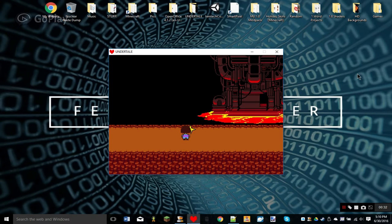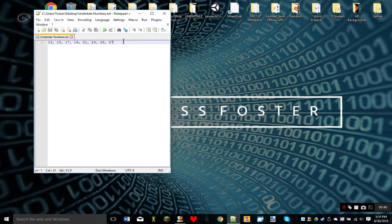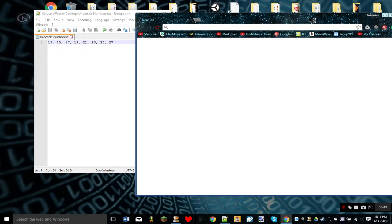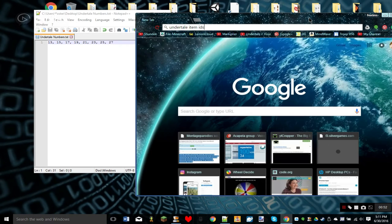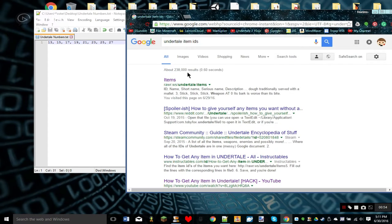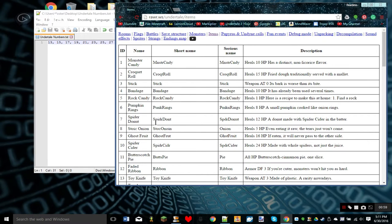I would first save, and I would exit out of the game. I'll show you the numbers I wrote down later. Let me find the IDs — search 'Undertale item IDs' — and I'll put this link in the description also. Spider Donut is number 7.